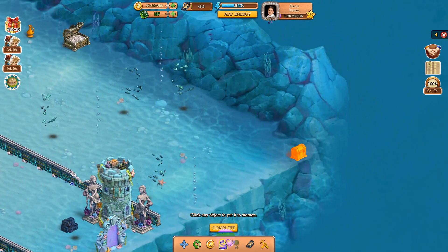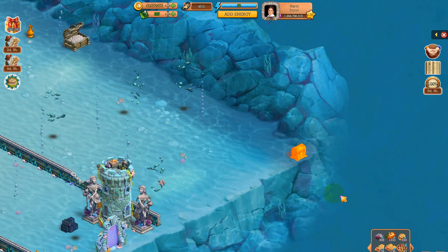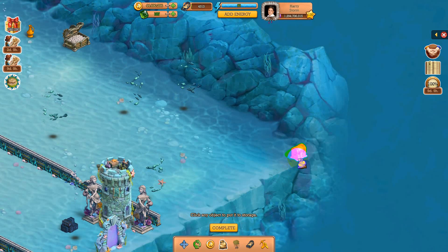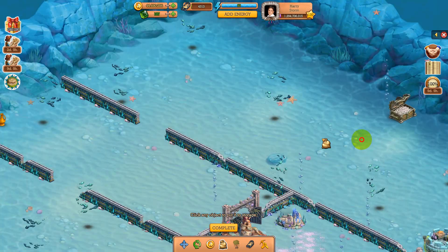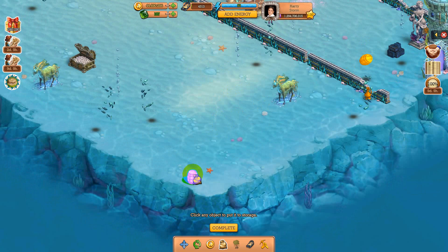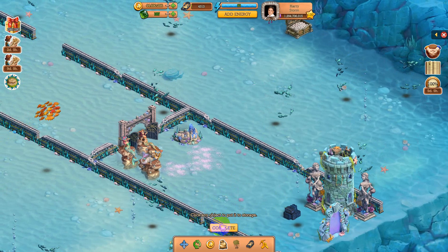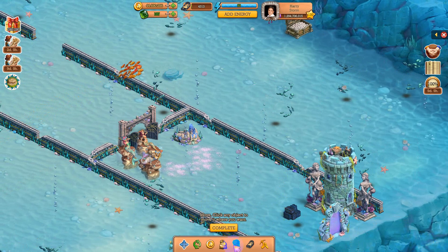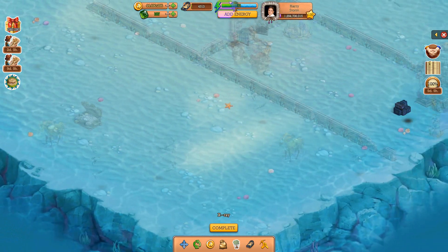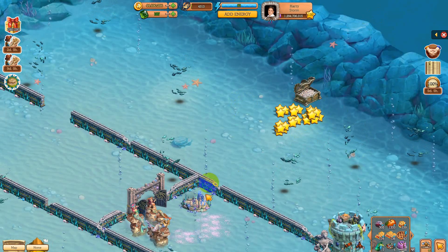We gotta get energy first, trying to use my ones up. There we go. There's a chest, a vase, another vase, another vase, three barrels and a vase. I think I have everything — let me look. Yes, excellent.